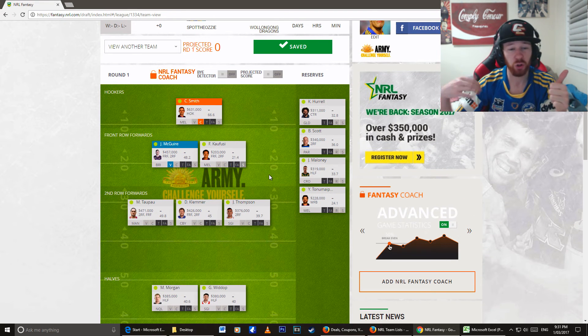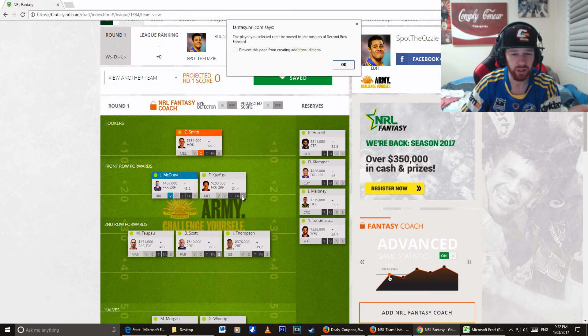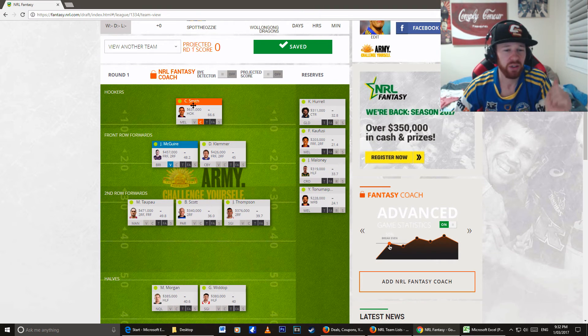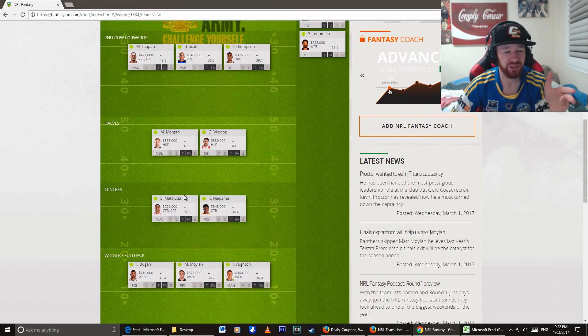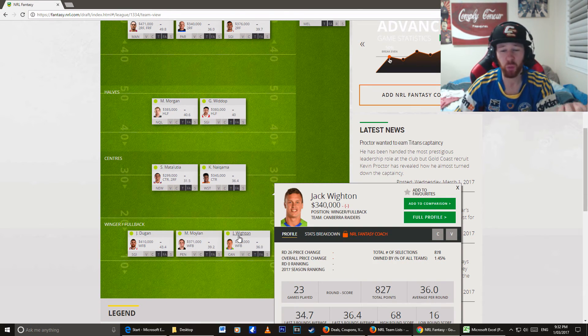This is my team lineup: Cameron Smith, Josh McGuire, Feliz Kifusi — actually I'm trying to trade for Bo Scott but it doesn't want to work yet, probably because he's front row. So we've got Cameron Smith, Joshie McGuire, David Klamour, Martin Tepau, Bo Scott, Joel Thompson — a little bit iffy about him — Michael Morgan, Widdop in the halves — very solid. Centers: Shoney Matalty, Kevin Nguama. Fullback: Josh Dugan, Moylan, and Jack Whiten — all respective fullbacks, all solid players.